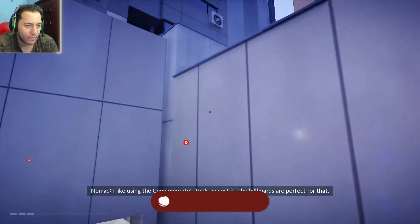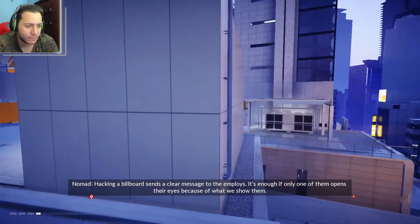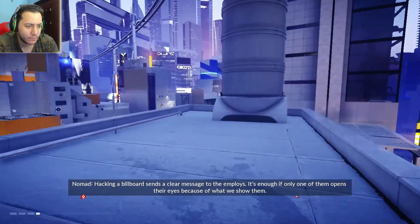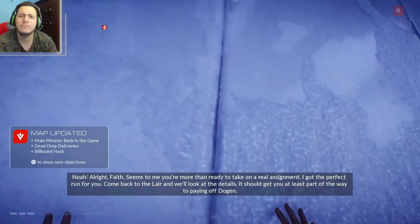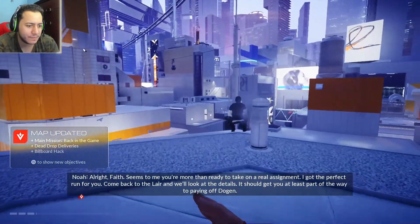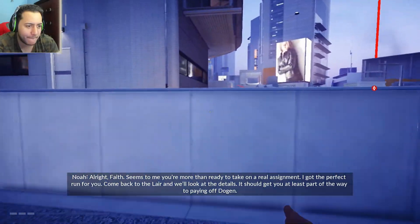'I like using the conglomerate's tools against it. The billboards are perfect for that. How can a billboard send a clear message to the employees? It's enough if only one of them opens their eyes because of what we show them.' All right, Faith — seems to me you're more than ready to talk over the assignment. I've got the perfect run for you. Come back to the lair and look at the details — it should give you at least part of the way to pay off your debt.